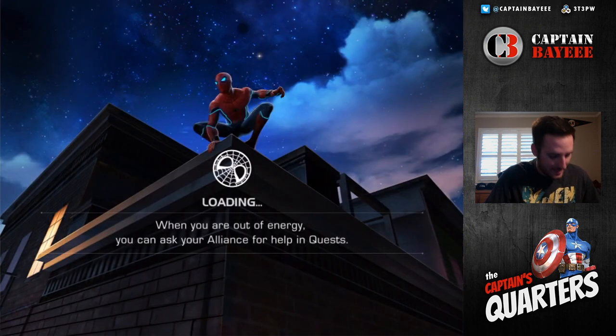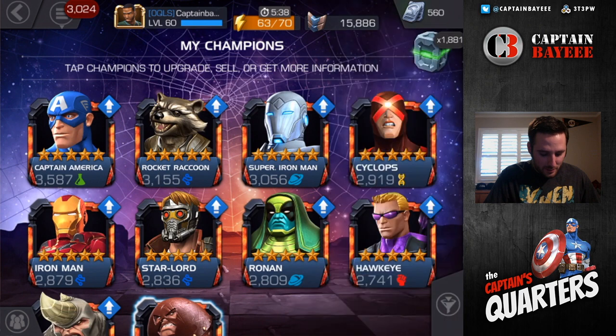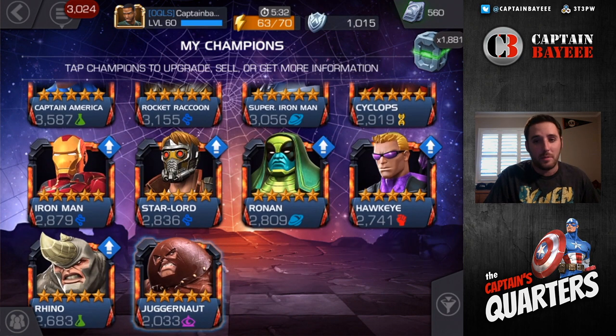That's a bummer. I was really hoping — 0 for 3 now on the featured five-stars: two times going for Iceman and one other time for tech Spider-Man. At least I might have gone for another one in between that I'm not remembering. We got a mystic, so now we have every class, which I guess is cool, but would have preferred something better. Strike three, I guess I'm out.